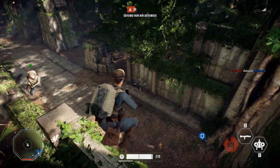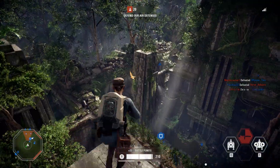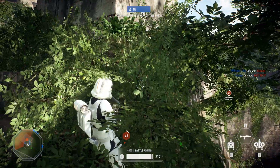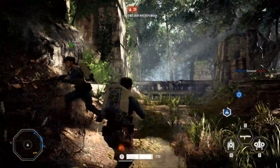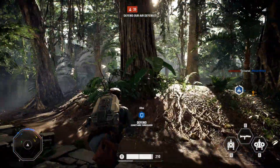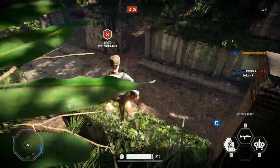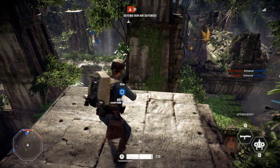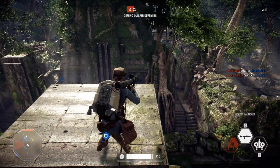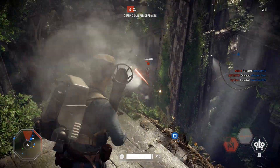Now this first spot is located on the rebel side of Yavin 4 in the first push. There are these big pillars you can fly on top of. When you fly on top of these pillars, you get a good overview of the entire map and you can cover the center point quite easily with your bazookas and guns.